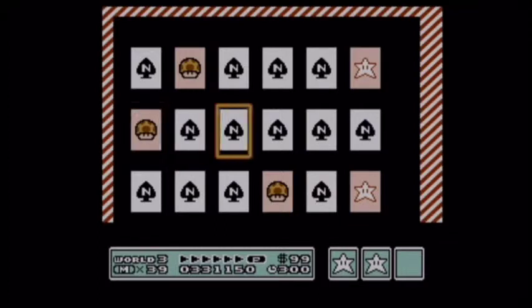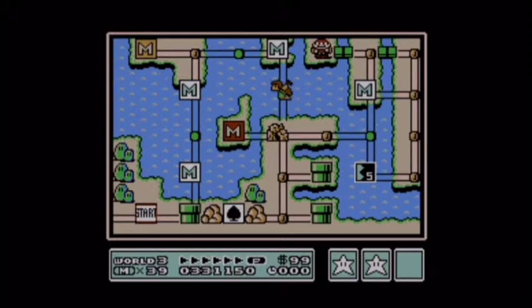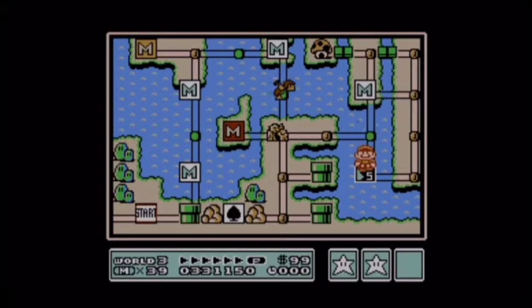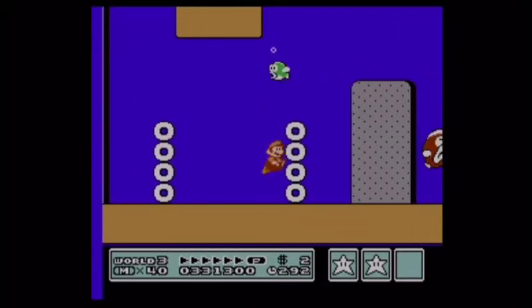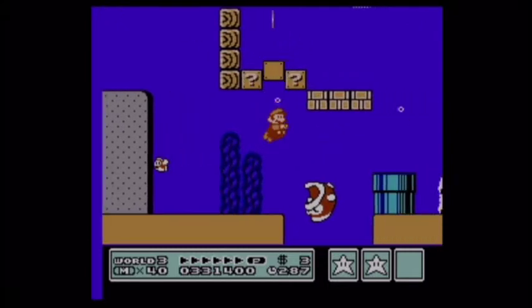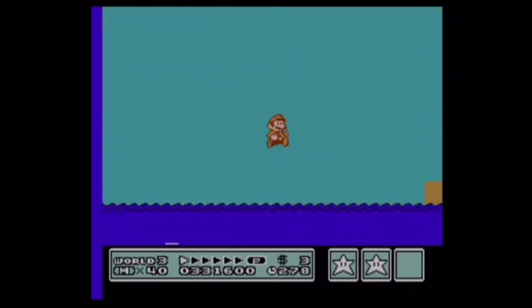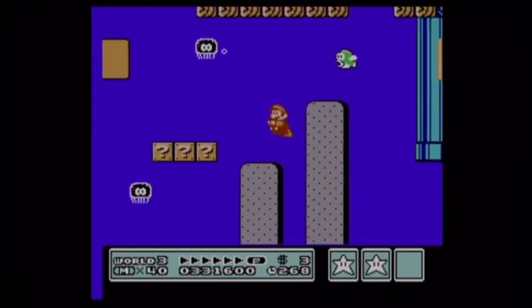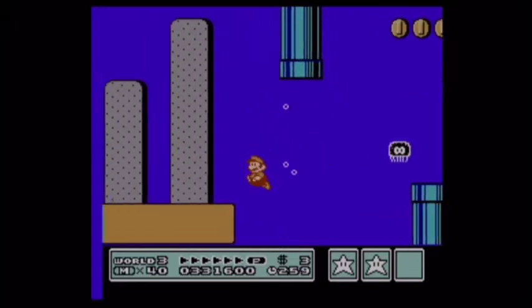My memory is crap when it comes to these card decks because sometimes you don't get them close enough together to really remember where each thing is, so I was just guessing. For this water level I try to stay up near the surface most of the time to avoid the enemies down low. Since I have a fire flower it's not too bad, but I still like to stay near the top as much as possible unless it forces me to go down.